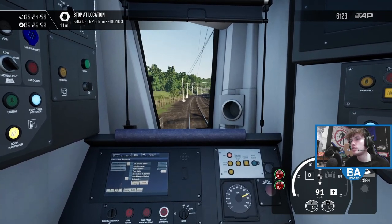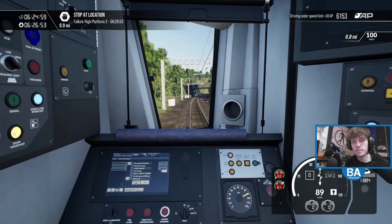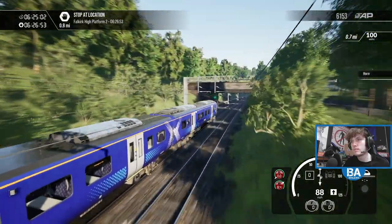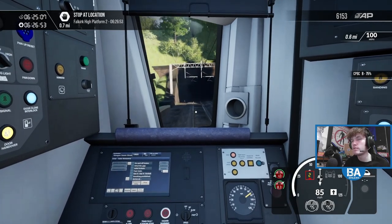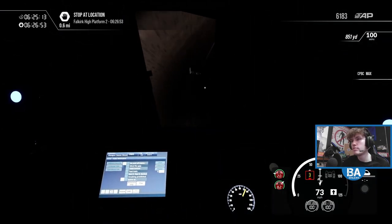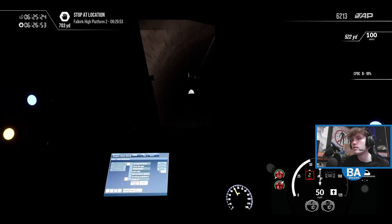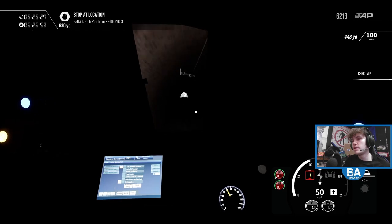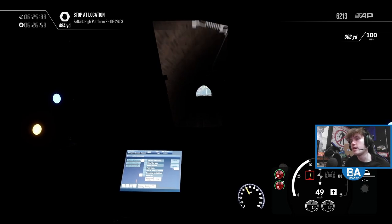We're going to go into the tunnel shortly. Falkirk High is on the other side, so I'm going to slow down fairly quickly. Almost as soon as you get in the tunnel, slam the brakes on — it's only probably about 50 metres before we get out of the tunnel and then into the station. That sort of is your marker for Falkirk High: once you get in the tunnel, slam the brakes on and she'll come into a fairly good stop.